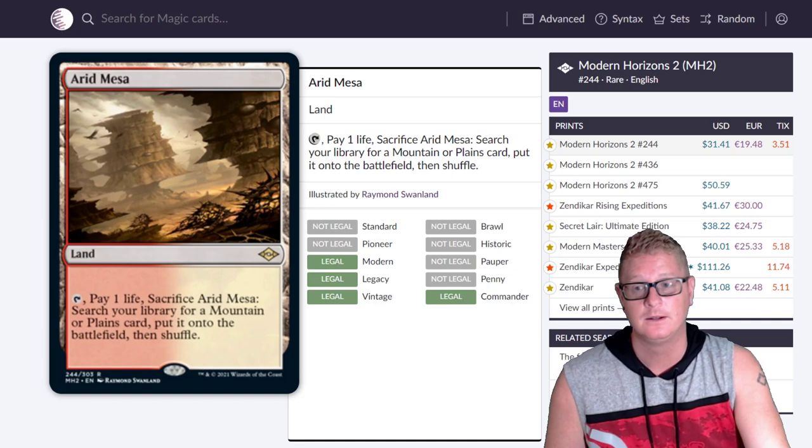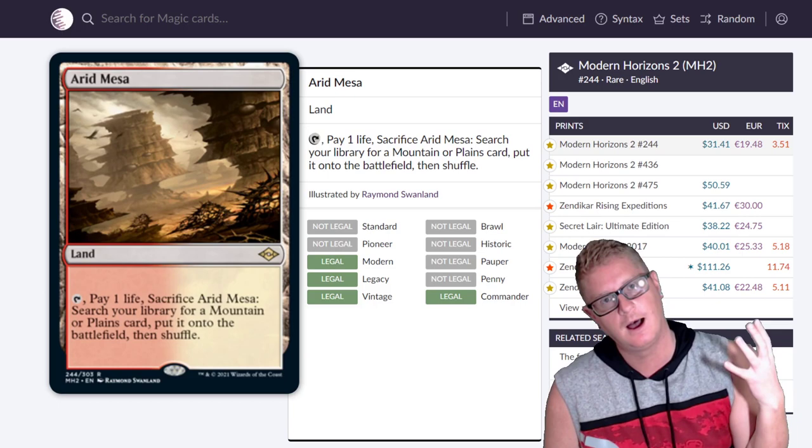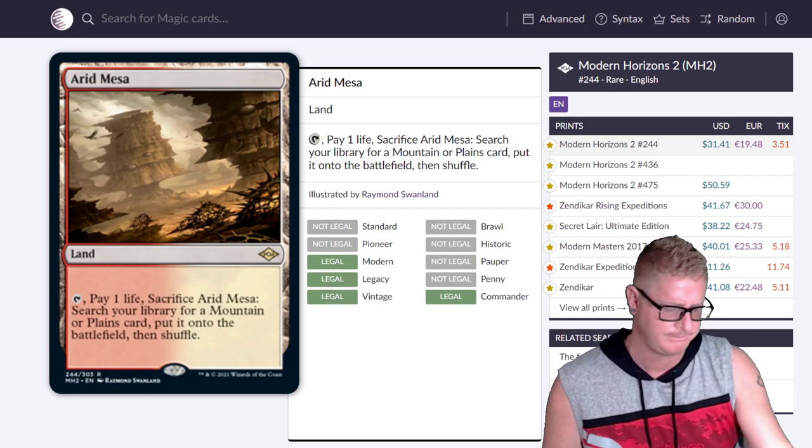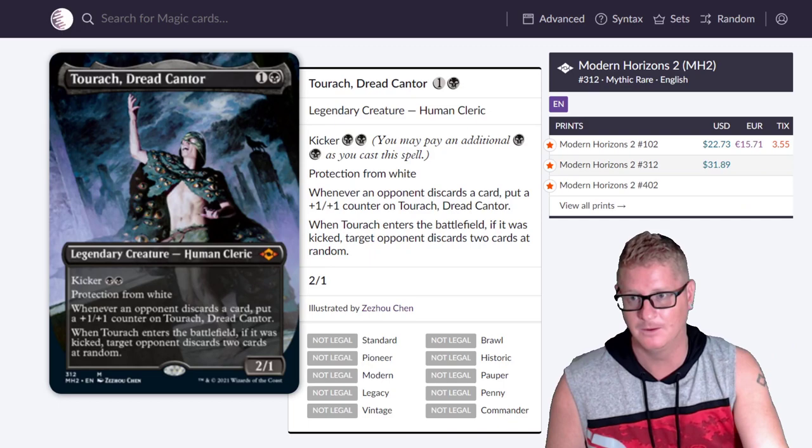We're at Arid Mesa — $31.41. We wanted these for a long time and now they're being put into a set. Depending on how much they print, the supply is really going to dictate long-term value. You might be looking at $500-$600 boxes within two years, maybe even less, depending on print count.